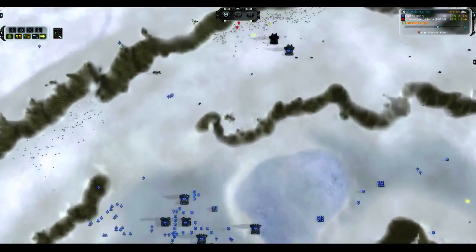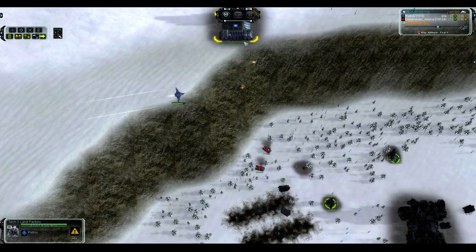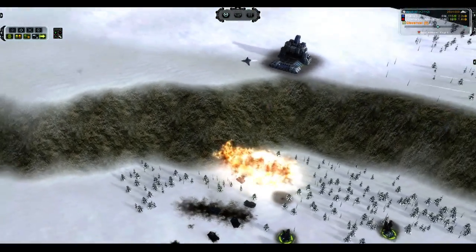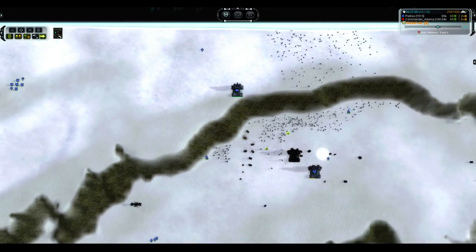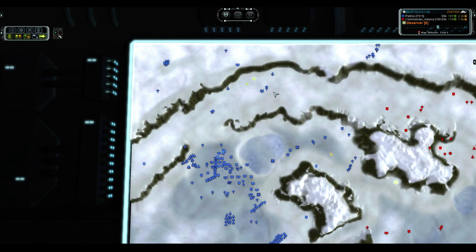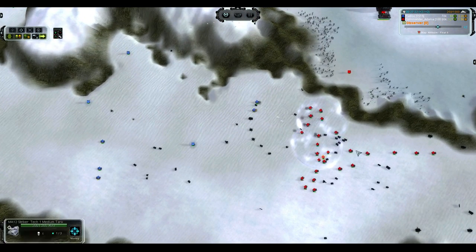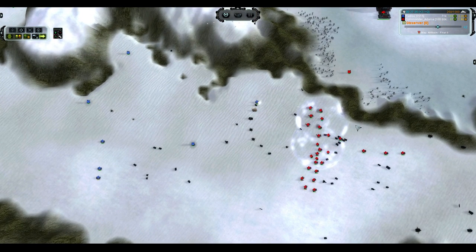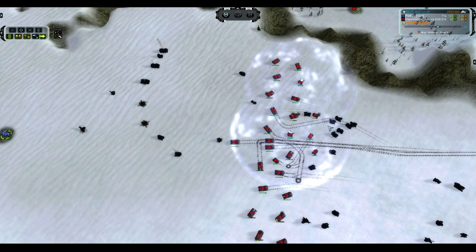Commander Adama is on 21,000 reclaim to 25,000 — still ahead in reclaim — but that raid is going to knock him down a peg. We are now looking at 62 income for Pietros. T3 has hit the field for Pietros, with Commander Adama halfway there. Mobile missile launcher spam going to kill that T2 point defense before it can fire a single shot. The flapjacks are just so much less useful — you have to use them on stationary targets and their firing speed is not high enough to overwhelm things. Two pillars going to die to T1 bombers because they couldn't move — hate to see stuff like that happen.